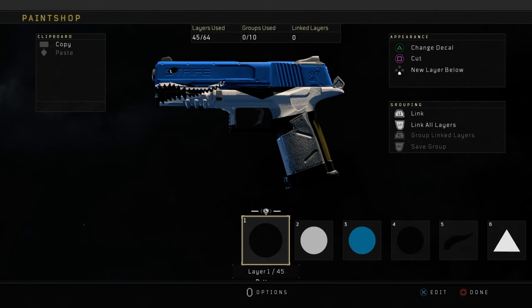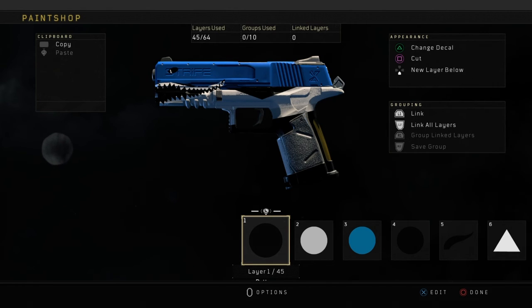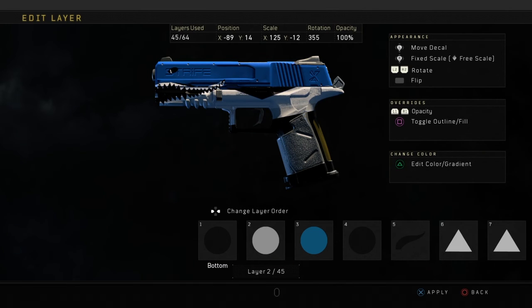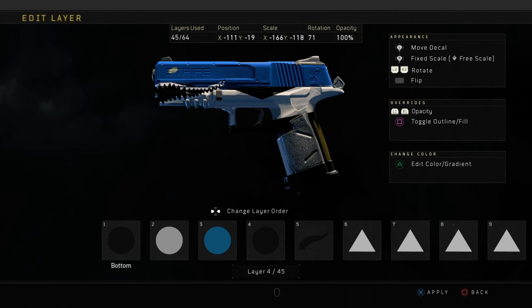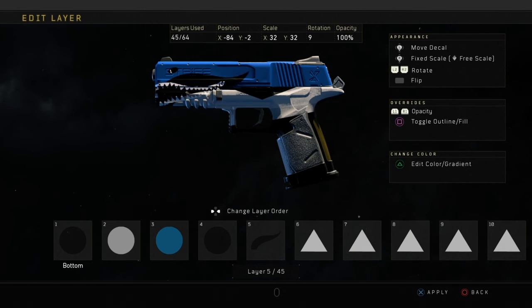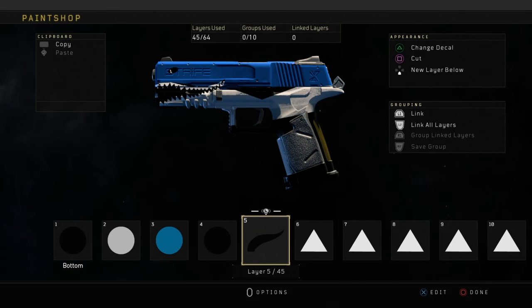A lot of people in the comments were telling me to go more in detail about how to make this paint job. First of all, get a black background and stick it around the whole entire weapon. Then get a white circle, stretch it and pull it around the bottom of the weapon. Get a blue circle, stretch it again and pull it towards the top of the weapon. For the eyes, it's just a simple black circle. For the mouth, I use this little shape here and put it towards the left-hand side of the weapon, stretching it a little so it makes a cool mouth shape. This shark paint job is 45 layers, and the thing that takes up about 30 or 40 of those layers is all the teeth — there's literally about 30 layers of just teeth, and that's what takes up so much of the paint job.